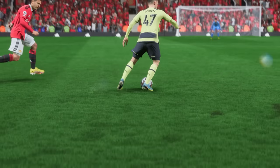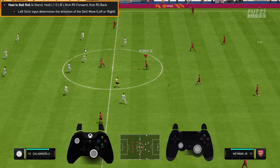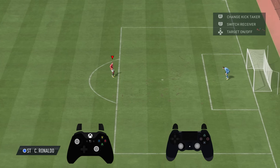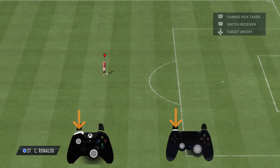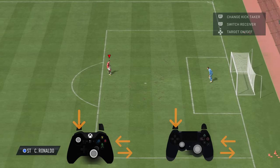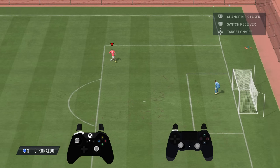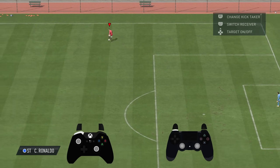The first one we're going to go over is called the Heel to Ball Roll. You hold the L1 button and you flick the right analog stick to the right and then to the left — or normally to the direction you're facing and then backwards. Think of it like a ball roll and a heel flick together. Hold L1, flick the right analog stick in the direction you're going into and then flick it backwards. If I'm running to the top left, I flick it to the top left — you have to flick it in the direction you're running into.